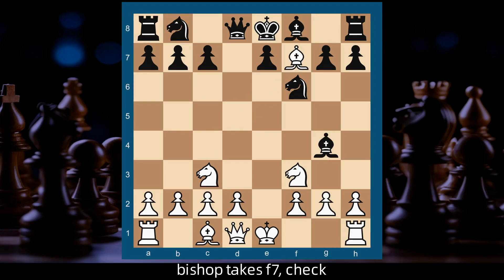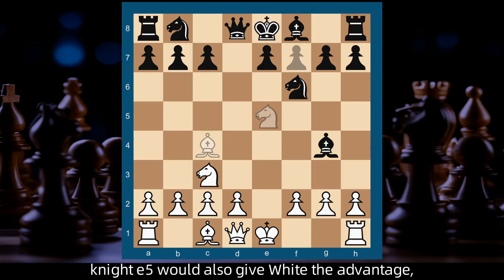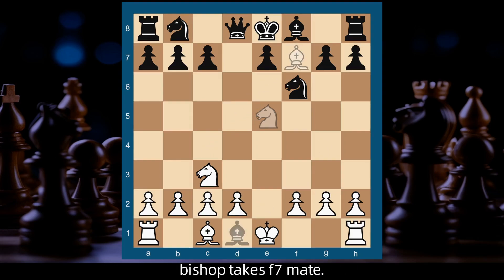Bishop takes f7, check. Knight e5 would also give white the advantage — the threat being, of course, if bishop takes d1, bishop takes f7, mate.